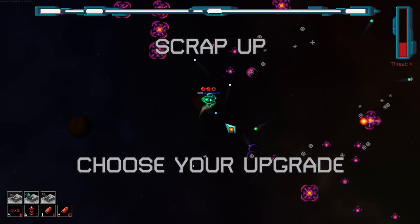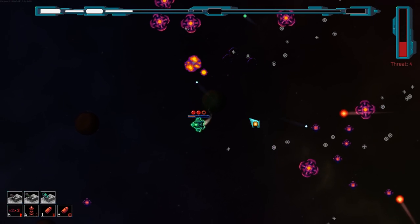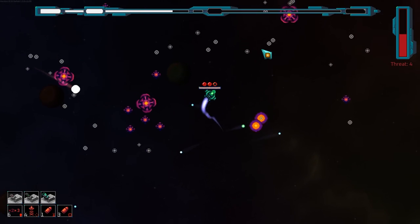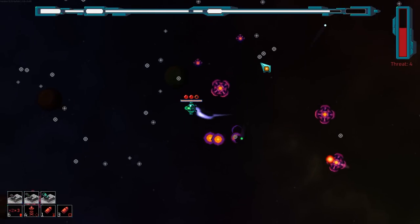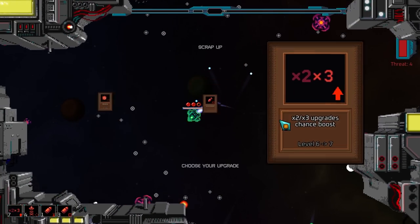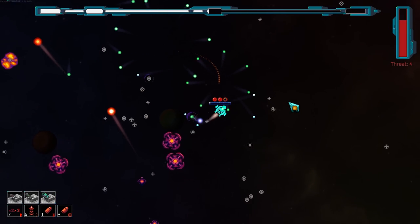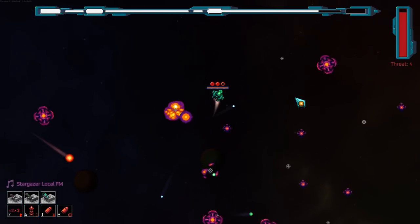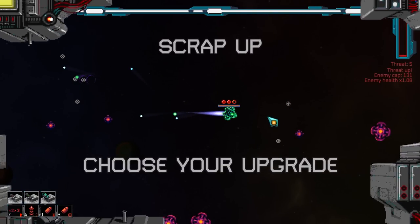Maybe I just also need way shorter cooldowns. Explosion damage, orbital size — I'm going to keep snagging this until it really pays off. I think maybe what I need to do is actually start hoarding the dash specifically for when I'm about to take damage. Mash spacebar and get out of there.